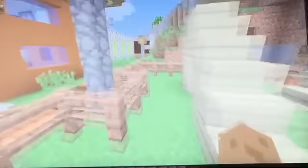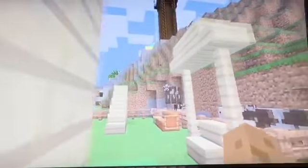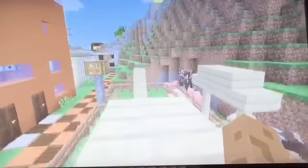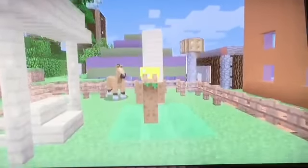Here we have the park — the play park. I quite like this. You can swing on it as a bench, then you can climb up and jump on the trampoline — boing boing boing. The fun you can have with slime blocks!